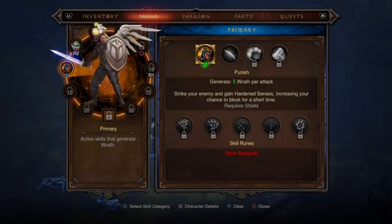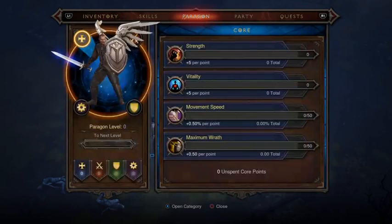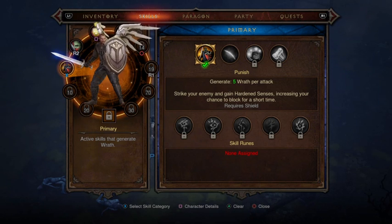What Elective Mode does is enable you to assign any skill to any button, any slot. So you can actually use more than one ability out of each one of your skill slots, instead of it being just the ones that are supposed to be assigned to that particular one.